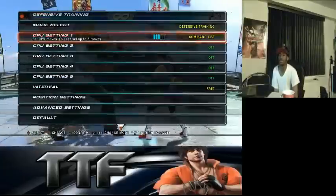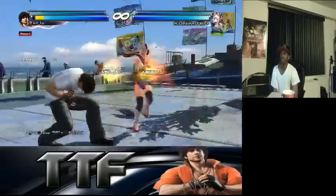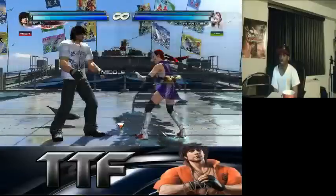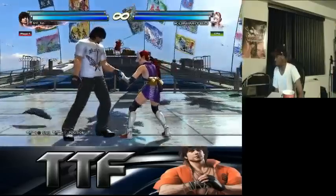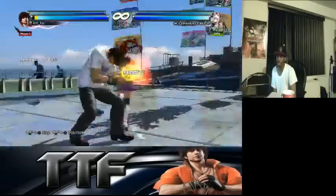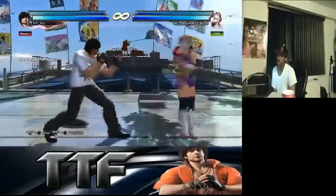Okay, so back turn 1+2 — what's this? This is actually a pretty good move. This shit homes. Looking at the command list, it doesn't have the marker that tells you it's a homing move, but this move does track 100%. It's a solid mid, natural combo, two hits — natural combo. Cannot be stepped. It's safe too. This is actually a pretty good back turn move.